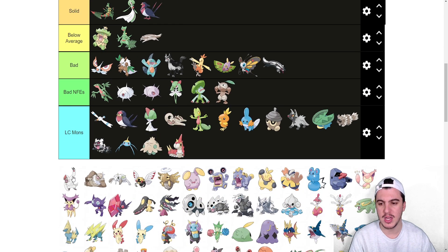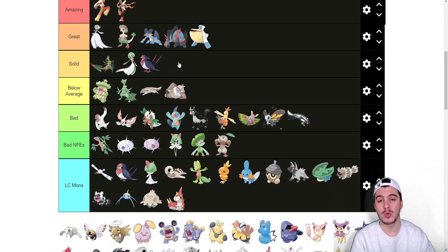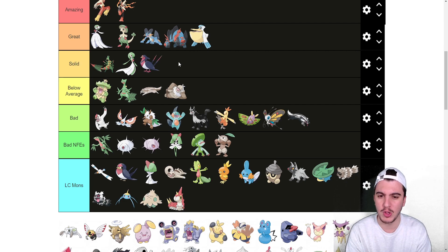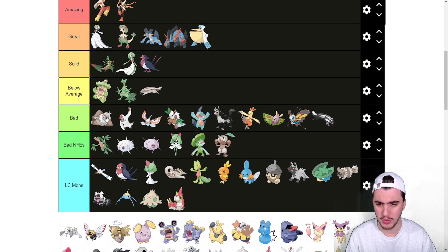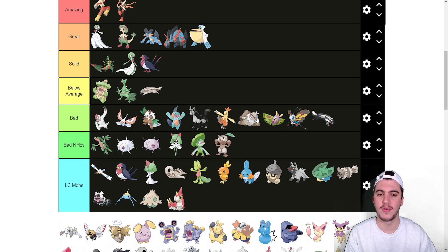Slakoth sits in LC. Vigoroth goes into the bad tier. Slacking goes into bad — Truant is just so terrible. I would never draft it or use it on a team unless I was in doubles and had a way to negate Truant. It's got really good stats, but imagine Neutralizing Gas Slaking instead of Neutralizing Gas Regigigas — that would be absolutely insane.